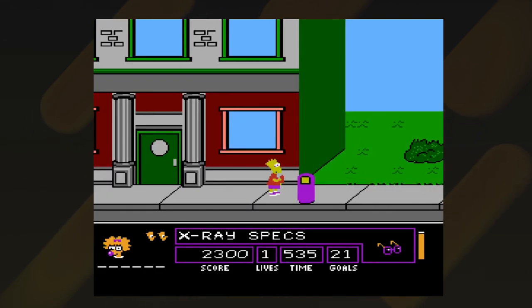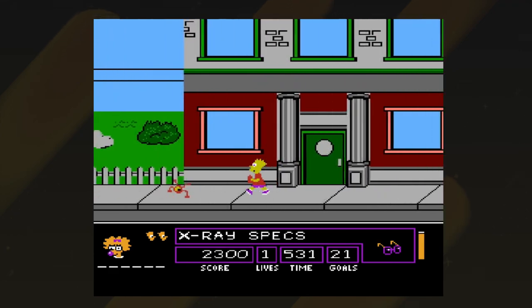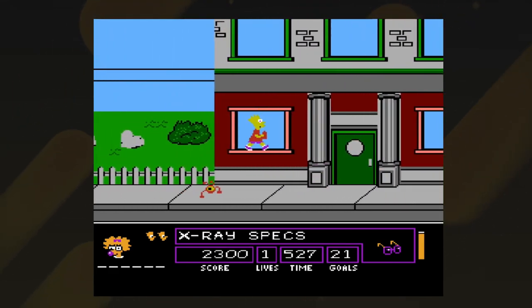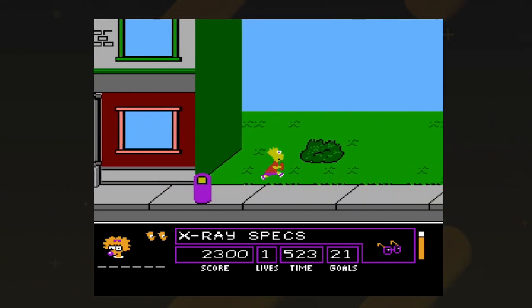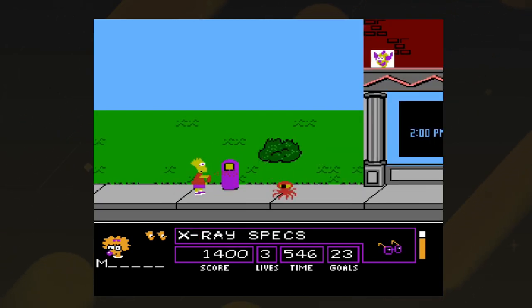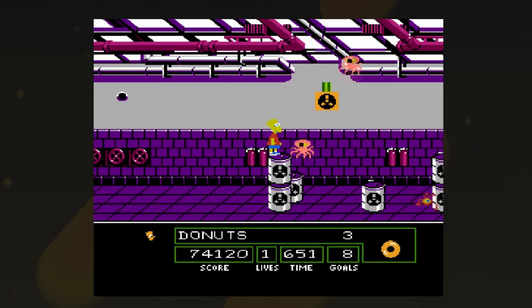In Bart vs the Space Mutants, Bart learns of the aliens' secret plan and is the only one who knows about it because no one else will believe him. The aliens desire world domination, and to achieve it they need to collect everything of a particular item. Bart's goal is to remove those items from Springfield — purple items, hats, balloons, exercise equipment, and even nuclear rods.